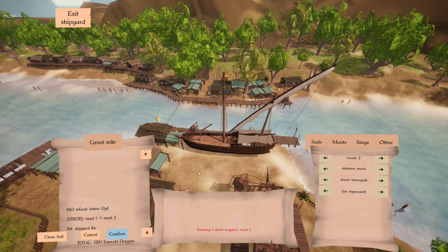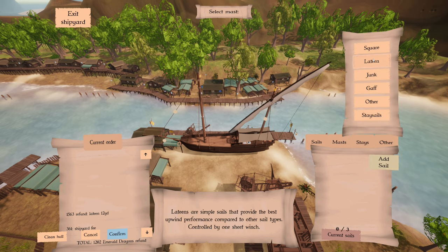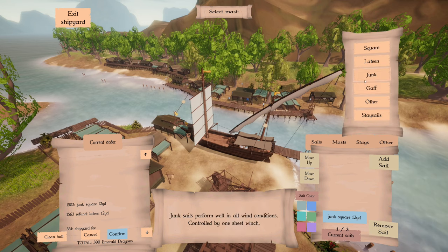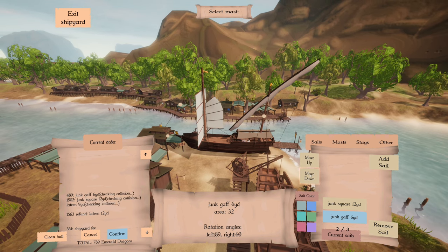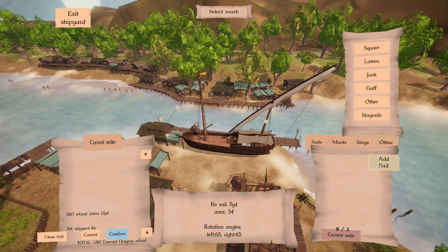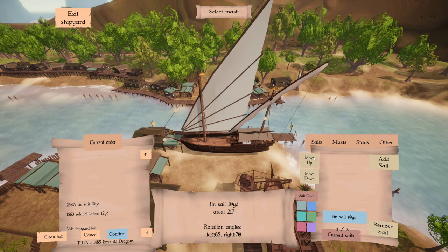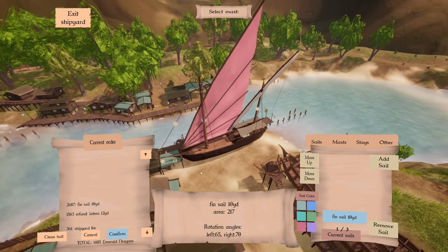With what we have, we're probably just putting on some new sails. We're looking at a 12-yard square junk, and we don't have enough for a 13-yard gaff, but we could do a 6-yard gaff. Fin sail — ooh! And you can paint them. What's the biggest one we can put on? Wait, we can mount a 10-yard fin sail — that's crazy, but that's kind of cool.